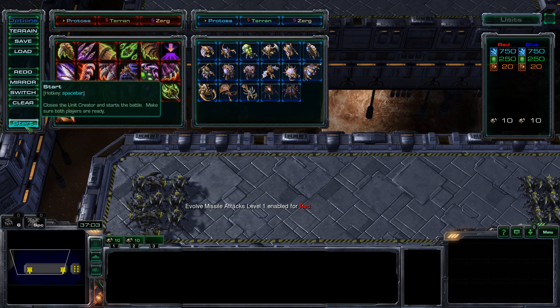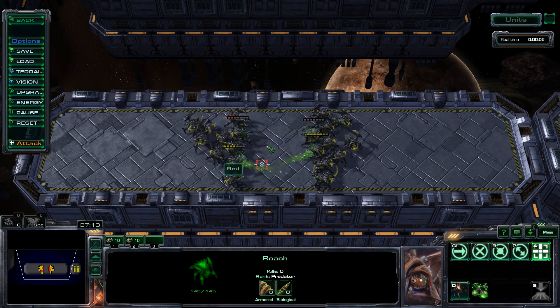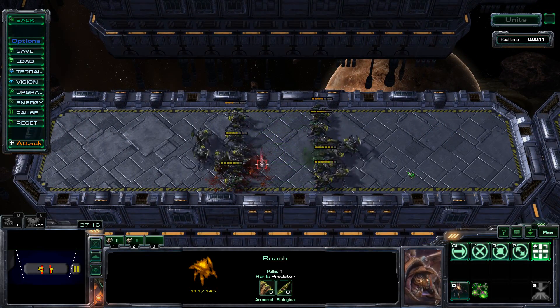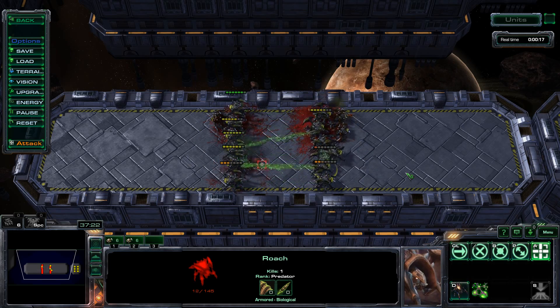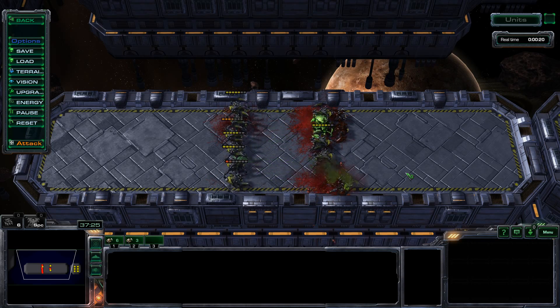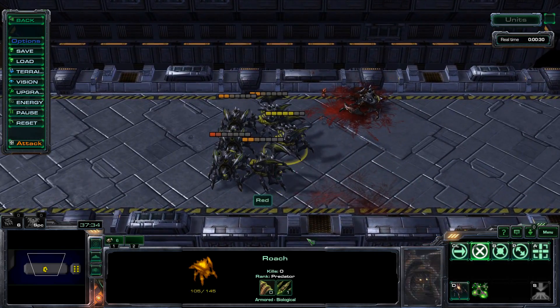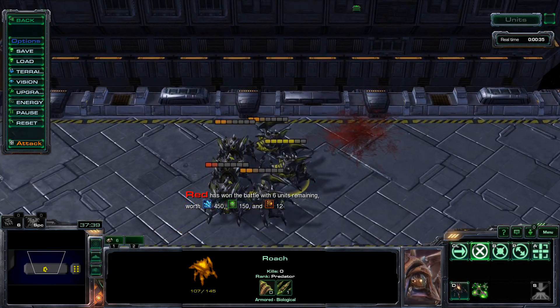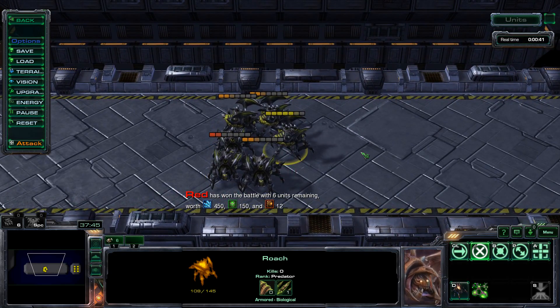I'm going to increase the attack upgrade — this gives this side plus two on attack. Let's take a look at how this plays out. Lives like — with plus two attack, basically from 16 to 18 damage. They've survived with confidence — from three surviving Roaches to six. That's just absolutely unbelievable. This is in fact unbelievable.